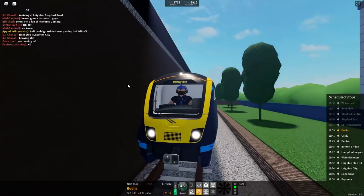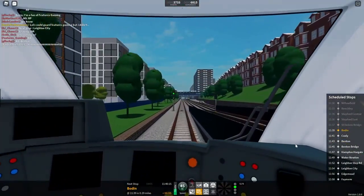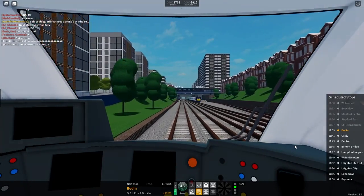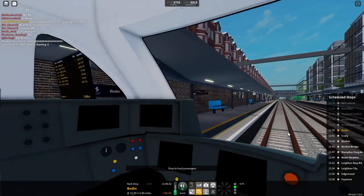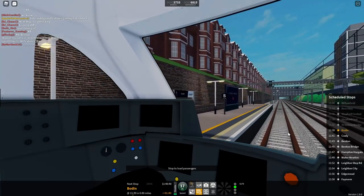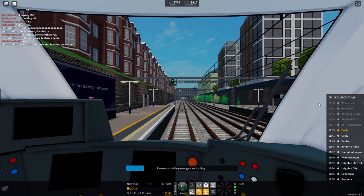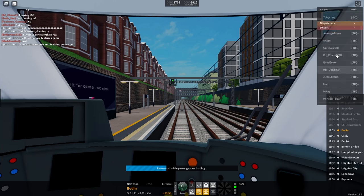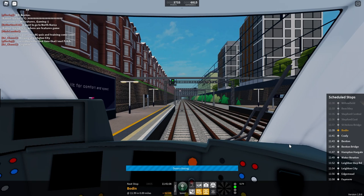If you want to find me in game, just look for the person with the Wimbledon cap — although I've actually changed my avatar now. If you ever do see me in game, don't hesitate to say hi. My username is features_underscore_gaming and my display name is Fetch. Just make sure you double-check those details before trying to communicate with the correct Features Gaming, because there are unfortunately some impersonators.